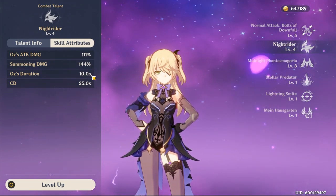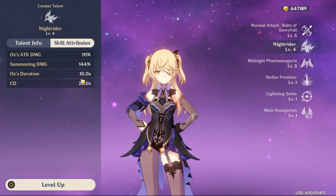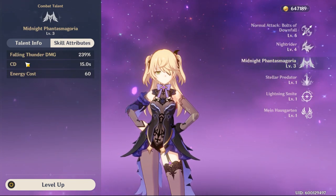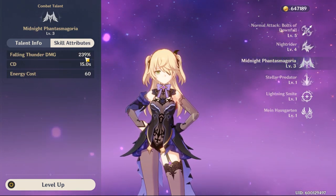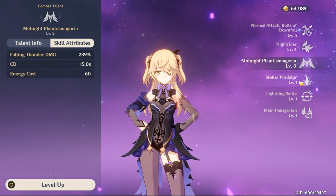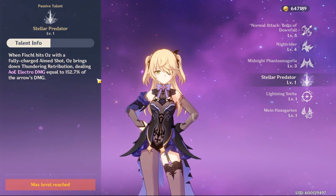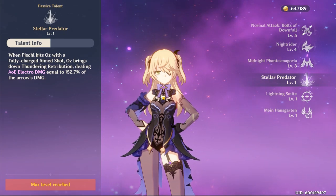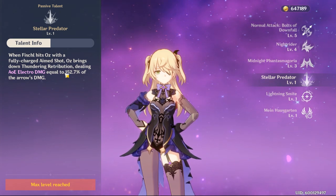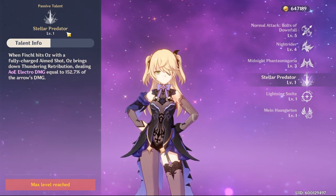Oz stays on the battlefield for 10 seconds and the cooldown is 25 seconds. If you consider the bird being on the battlefield, that's minus 10 seconds, so the actual downtime is 15 seconds. The Q deals 239% damage — that's a lot — and the cooldown is low with average energy cost. Something almost all Fischl players forget: when the bird is on the battlefield, if you fully charge an aim shot and shoot at the bird, it triggers a lightning shot dealing massive damage via Stellar Predator. People are not taking advantage of that.